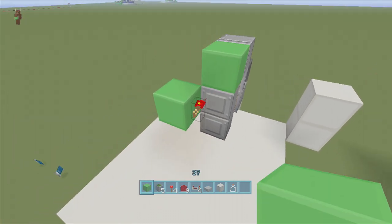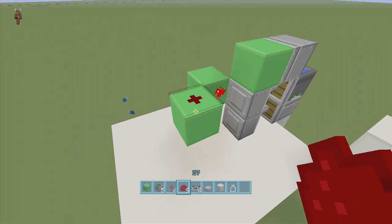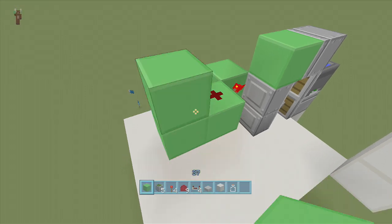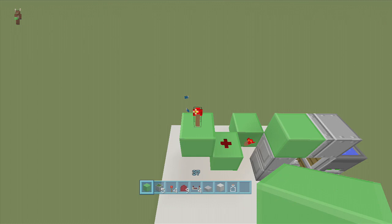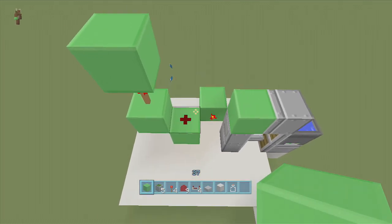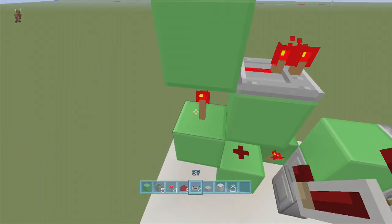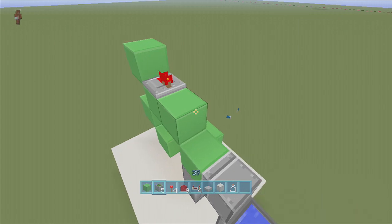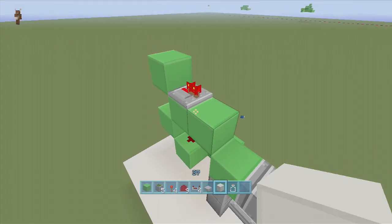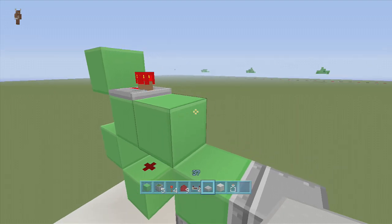Next, come a block out from the torch with some dust on top of it — we're going to build our BUD switch first. Put a block up next to the redstone dust, a torch on top of it, a block on top of the torch, a torch right above the redstone dust, and then put a repeater coming out of this block set to one tick delay. It should come on due to the torch. Then come out one block and put an upside-down slab right here.